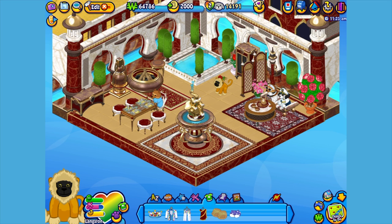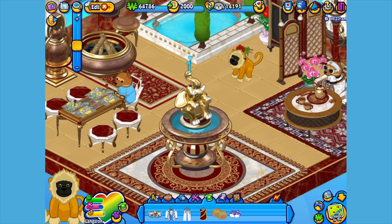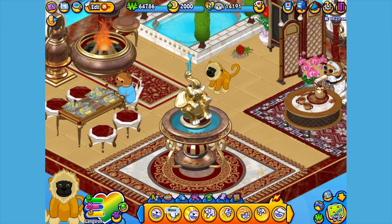Let's go visit his room. Here's Langston, my golden Langer in his room, which I've made into a royal red courtyard. Let's get him to walk around a little bit so you can have a better look. Hi Langston, ready to hang out?